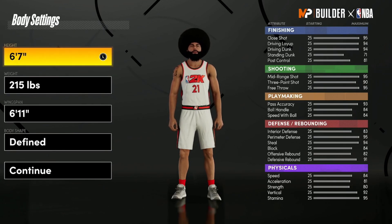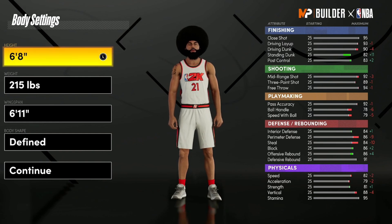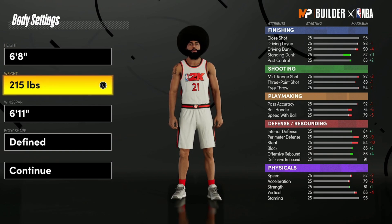For the body settings, first off for the height you want to go up to six foot eight. This is Carmelo Anthony's height in real life and it's also a really good height for this build and for this game in general. You can see some attributes go down and some go up — don't worry about that too much, it's going to change a lot as we go through the next few settings. Six foot eight is the perfect height for this build.